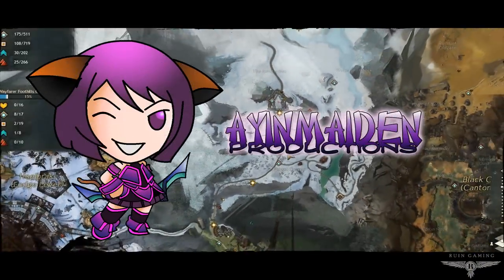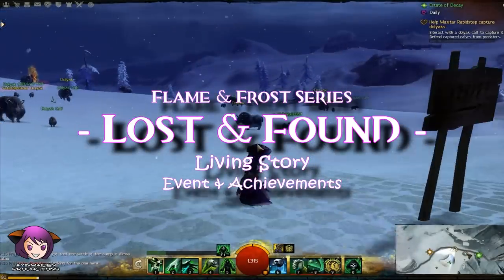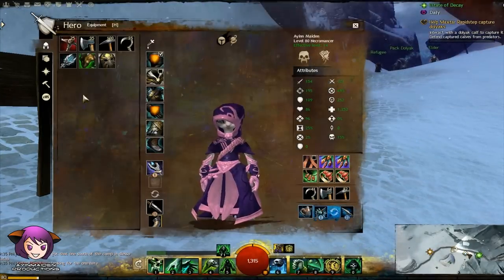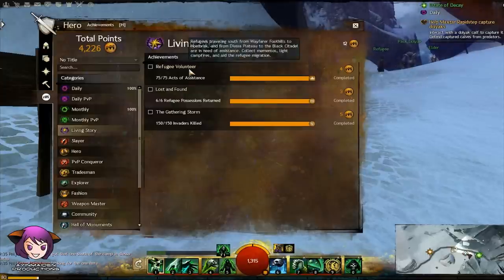Hey guys, it's Ayan. Lost and Found is an event and achievement in the second installment of the 4-part Flame and Frost series. If you click H and go to your achievements tab under Living Story, you'll find all the things you need to do to get this achievement.